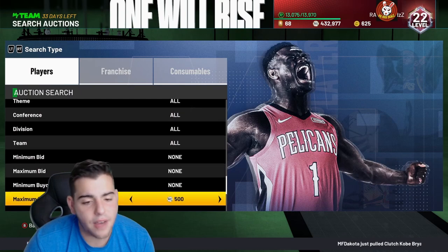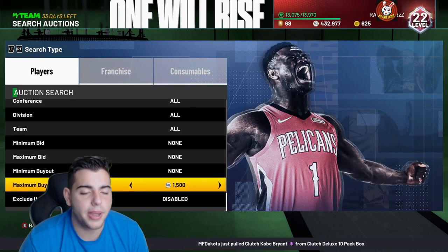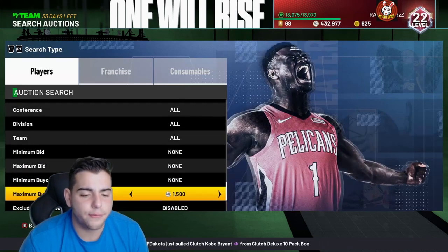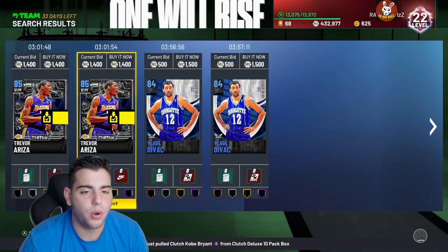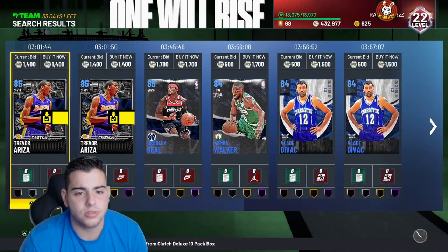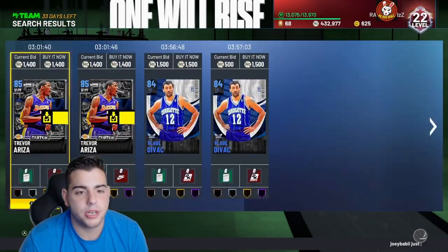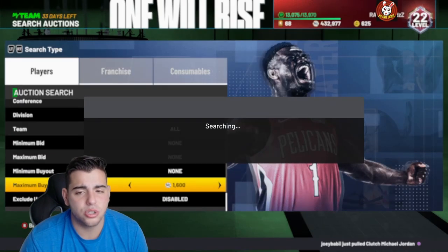Next up is the Sapphire filter. These are for budget ballers — guys that want to make MT fast and don't really have the patience. You can probably make 500 MT per snipe depending on what you get. Some Sapphires like Ben Simmons have decent value at the league level. They're definitely a pretty decent value overall.